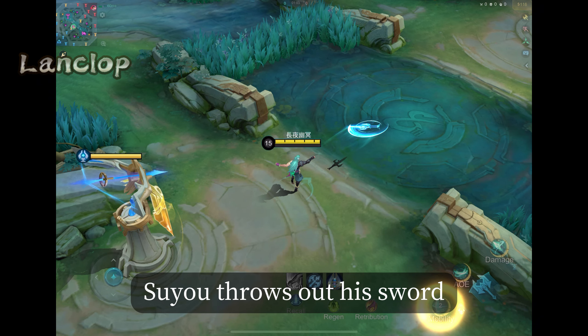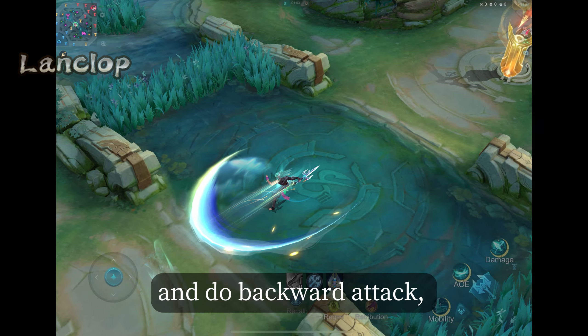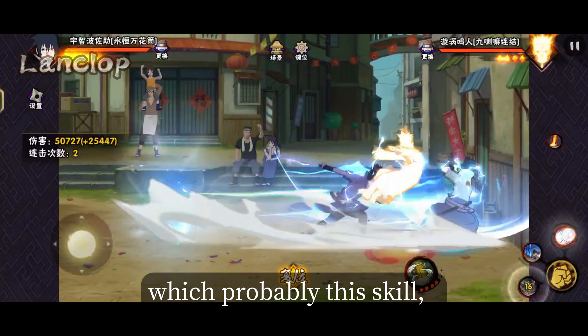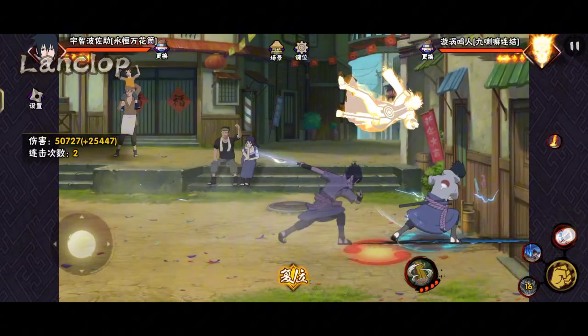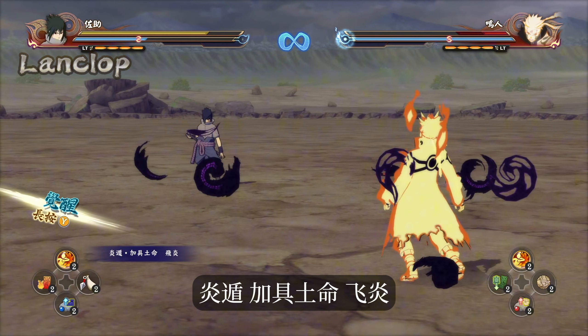Suyu throws out his sword, dashes in a direction, and does a backward attack — which is probably this skill. We could expect the backward attack to be Enton Kagutsuchi.